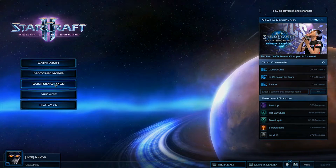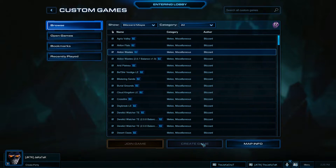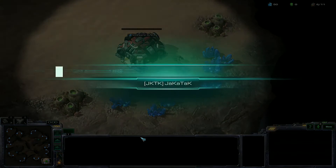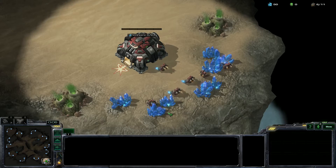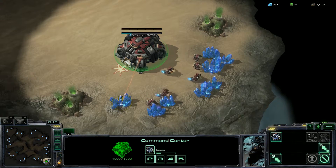To do this, just go to Custom Games, choose your favorite map, click the Create Game button, and without adding an AI or player to play against, press the Start Game button. When the victory screen pops up, just click Return to Game. Now you're free to experiment and explore at your own pace without the threat of an opponent attacking you.